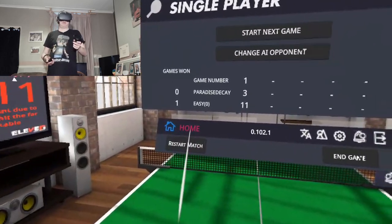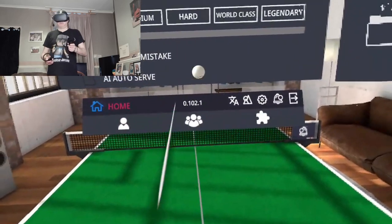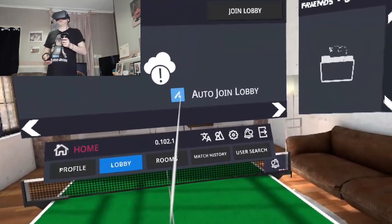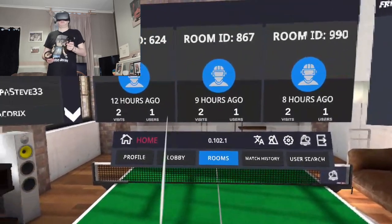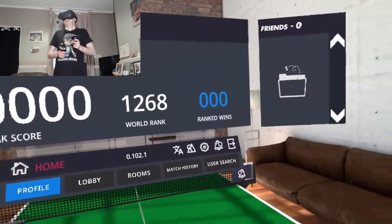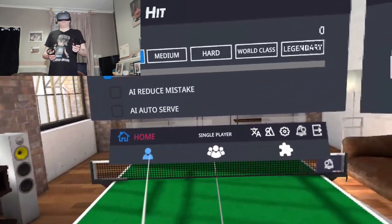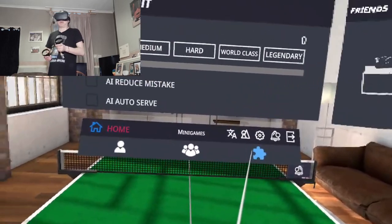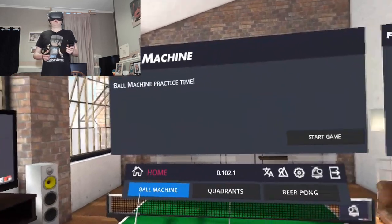Let me try and jump into multiplayer, that'll be fun. Okay, multiplayer - I'm going to auto join a lobby and you can select different rooms to play in. There's my world ranking. The game's also got mini games - ball machine, quadrants, beer pong. Let's try beer pong.